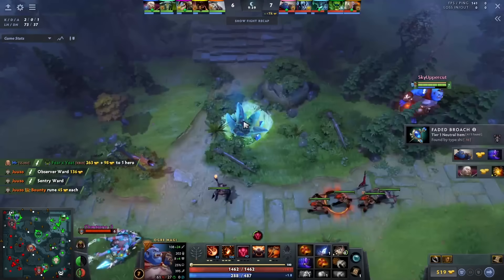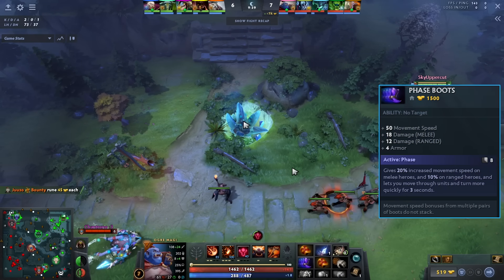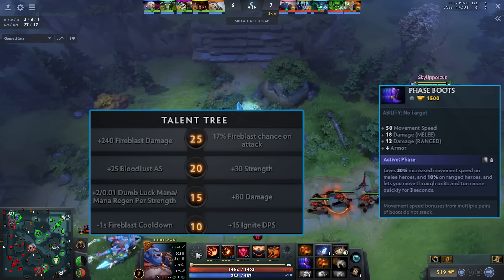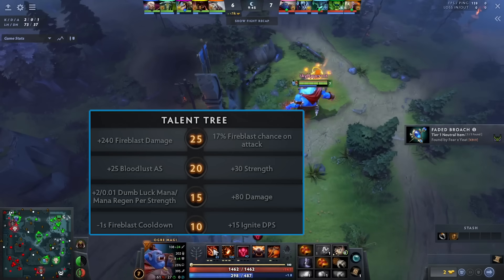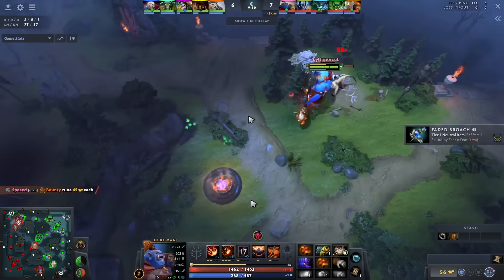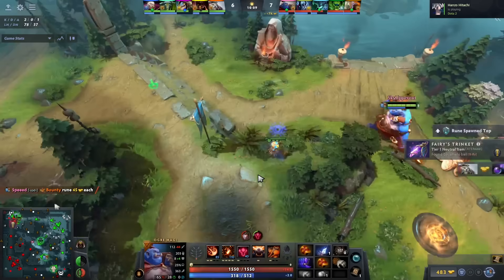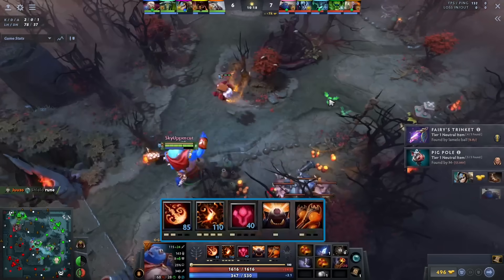Typically Midas takes about 15-17 minutes to pay for itself, but on Ogre I like the attack speed from Phase Boots, and at level 15 I have the 80 damage talent so all the attack speed comes into play. I'll be clicking people because while Bloodlusting myself with attack speed, I'm also slowing and stunning them — and eventually I'll have more items to stick on top of them.